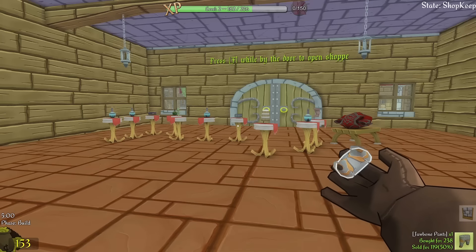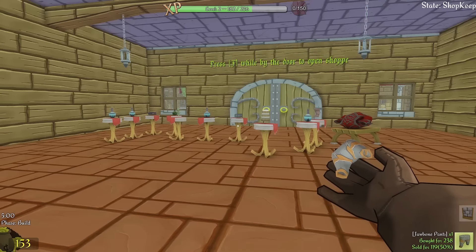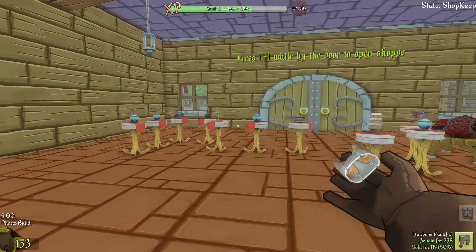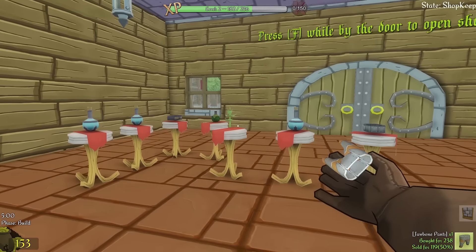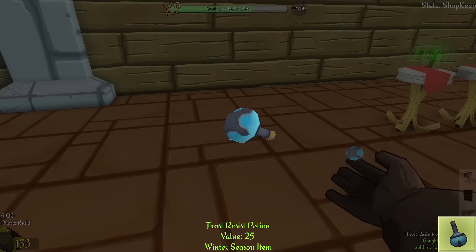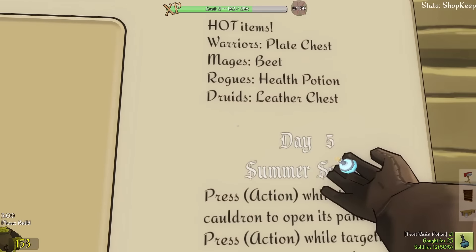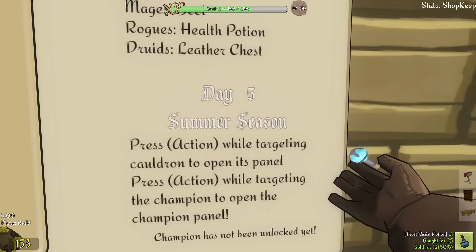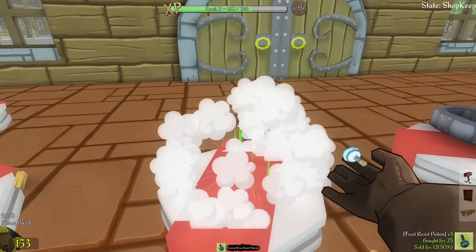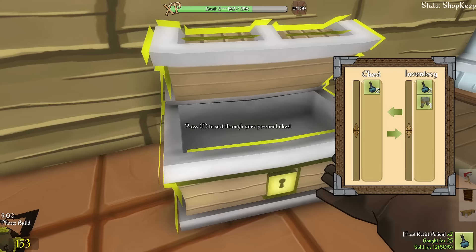Everyone who has left a comment has given me a lot of good information on how to play this game. There were a lot of aspects I didn't really understand that was making my shop not attractive. One of the things is we have seasonal items and items only sold to specific types of people. For instance, this frost resist potion - if I press five while looking at it, it says it's a winter season item. We are not currently in winter; it says day five, summer season. So I have to be selling summer items - that's why literally nobody wanted a frost resist potion. I'm gonna go ahead and pick these up because they're useless right now and store them back in the big old chest - the lonely chest of abandoned items.